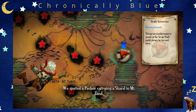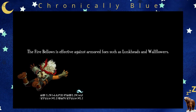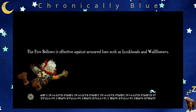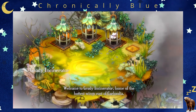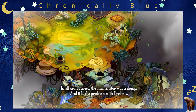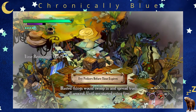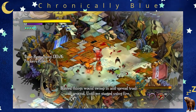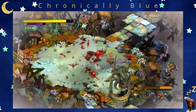We spotted a pecker carrying a shard to Mount Zan. I don't like that weapon — why are we going to the Proven Grounds? Welcome to Grady Incinerator, home of the hottest wings east of Ceylandia. In all seriousness, the incinerator was a dump and it had a problem with peckers. We have to fry peckers before the time expires.